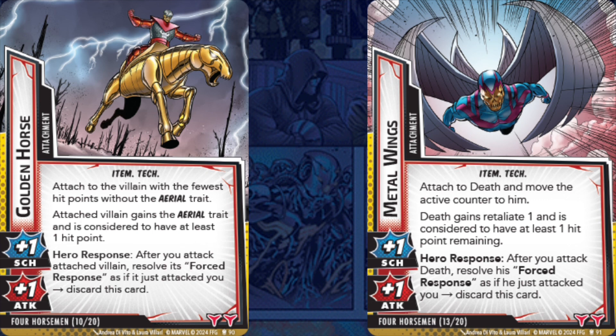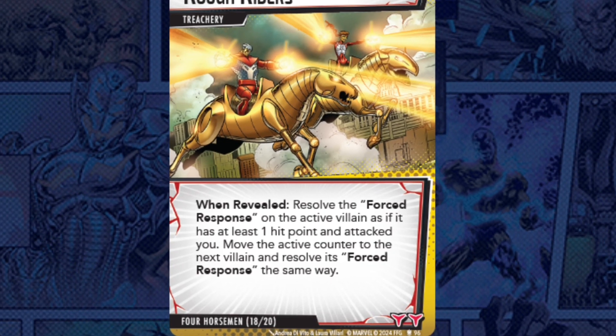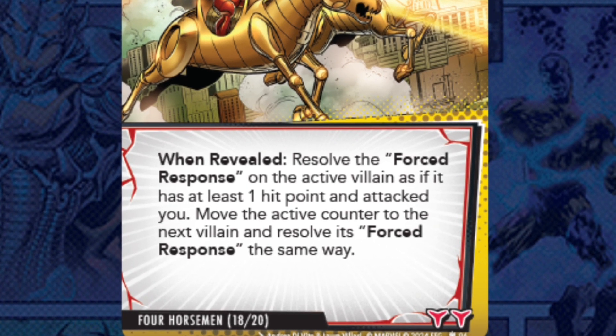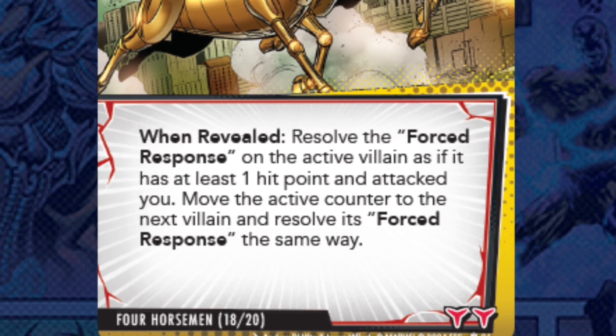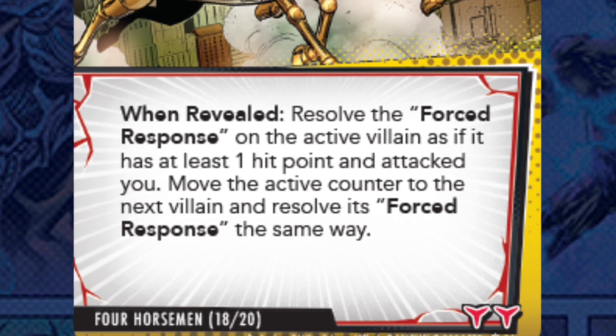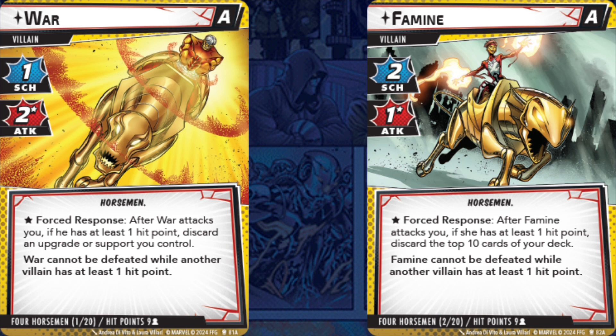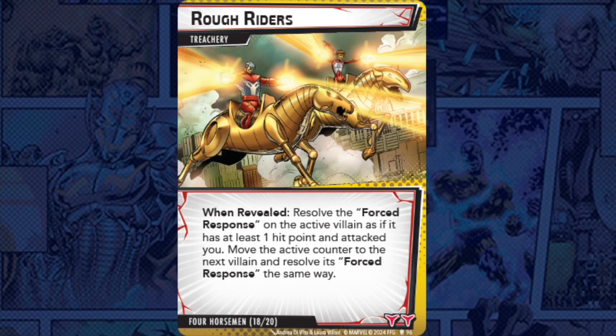We've seen attachments for the horsemen that boost stats and mean that even if reduced to zero hit points, they'll still trigger their forced effect — and to get rid of them you have to suffer that forced response again. The Golden Horse gives the attached horseman aerial, while Death already has aerial so his Metal Wings gives him retaliate instead. There's also a treachery called Rough Riders that resolves the forced response on the active villain as if it attacked you, then moves the active counter and triggers the next one too.